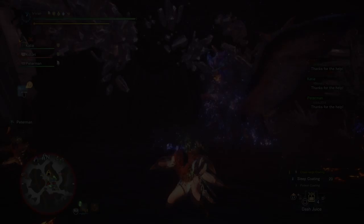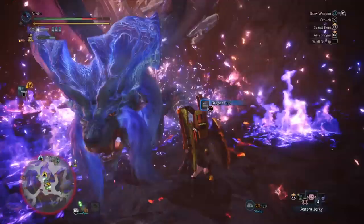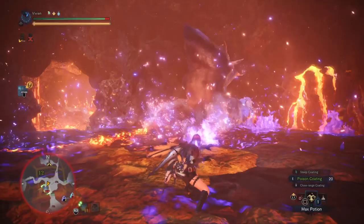Speaking of her supernova, the best way to survive is to simply panic dive. If you dive the initial wind pressure, you can just repeatedly spam it through the whole supernova. But if you do get hit by a puddle explosion during the supernova, just stay down and you can iframe through the rest of the attack. And finally, if you are already far enough away, just get out — you can out-distance it fairly easily if you're already at range. Don't forget to pop the Astera Jerky afterwards too.